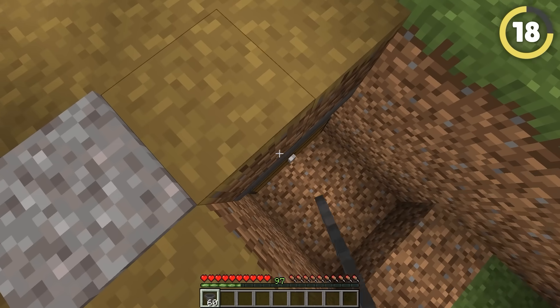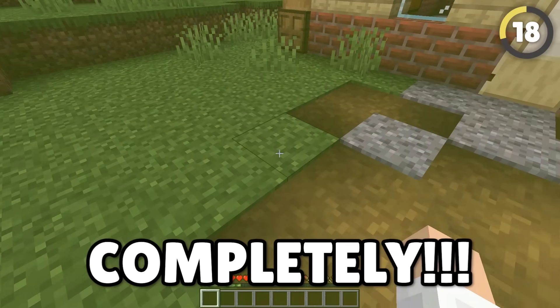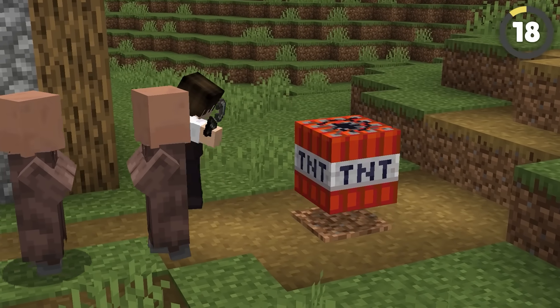Do you want to hide items from your friends? The easiest method by far is to attach hoppers to grass paths. Once items drop onto these, they will disappear completely. So this is where villagers hide all their loot.